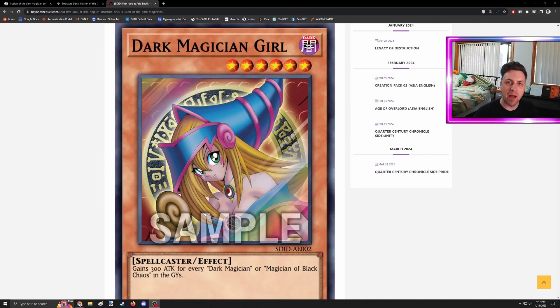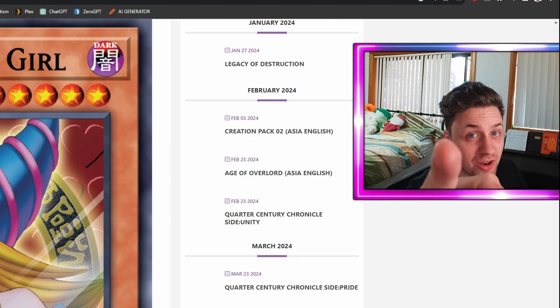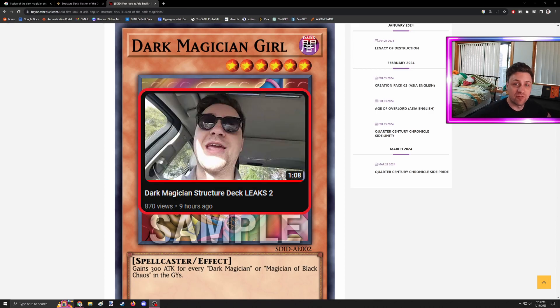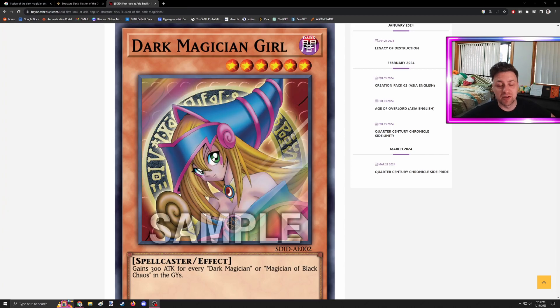Hey everyone, it's Loza. Welcome back to another Dark Magician Structure Deck video where we're looking at the card leaks of the Dark Magician Structure Deck, Illusion of the Dark Magicians. Dark Magician Girl has been confirmed in the Structure Deck, which is no real surprise.